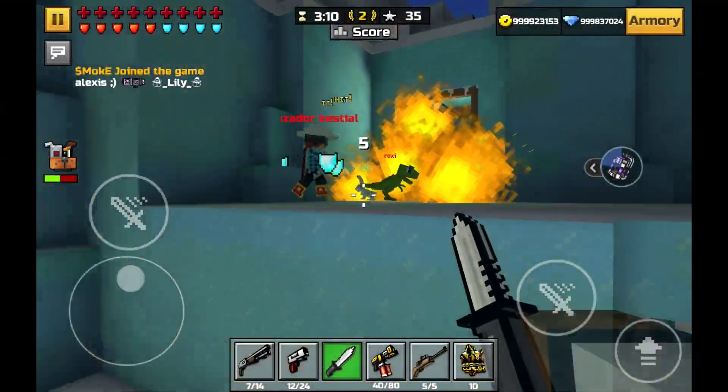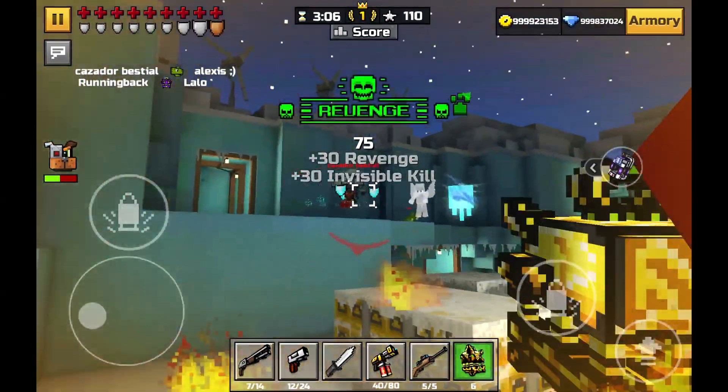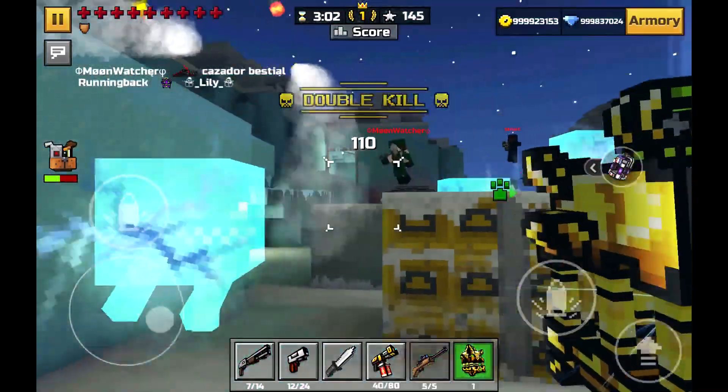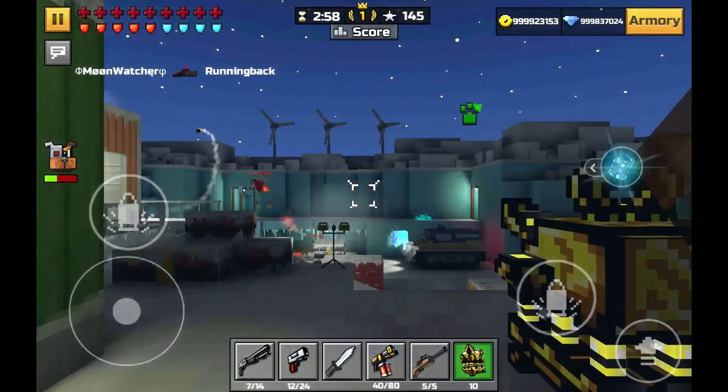Spam weapons have been around ever since PixGun was made. Nowadays we have the ghost lantern and that thing is way too overpowered. When you're level 31 it's really hard to go on long streaks because of spamming weapons like ghost lantern and bat dragon.